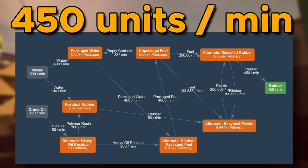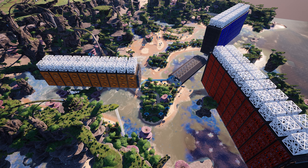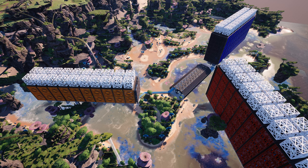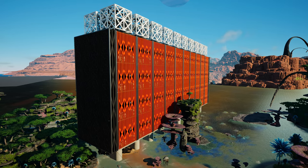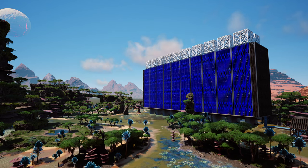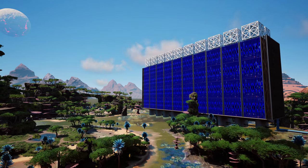My rubber and plastic blueprints are designed to be stacked 10 times for a total output of 450 units of product per minute. They work quite well in the mid-game with Mark IV logistics and are still relevant in the late game, because this is basically the most efficient setup you will ever need — and you can just scale it. For example, in the Spire Coast, I just have two fully-overclocked pure nodes with 600 oil each, being converted into 1,800 rubber in one building and the same amount of plastic in another. This is a lot.